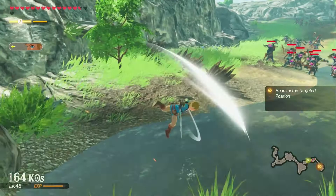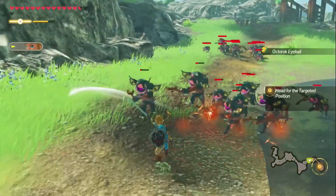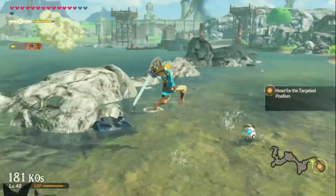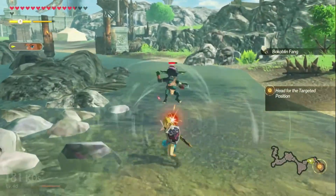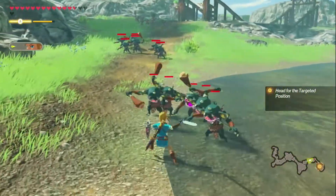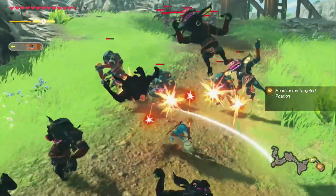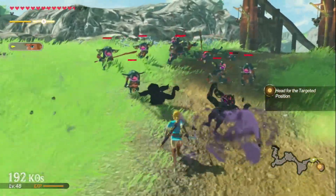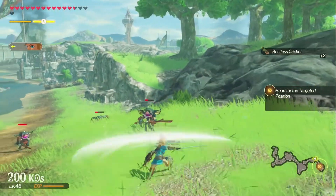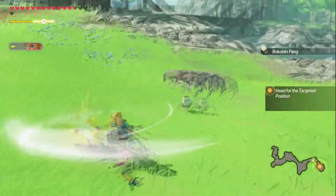Oh, those are Octoroks. I did heal on the way here, if you looked at it for like a second before I instantly got hit by those Octoroks. Ooh, an Octorballoon — that's what I need. So I'm probably going to use my two specials on whatever Great Fairy boss I'm finding, because I'm pretty sure I'm going to be finding a Great Fairy boss considering the voice clip we heard at the start of the level.